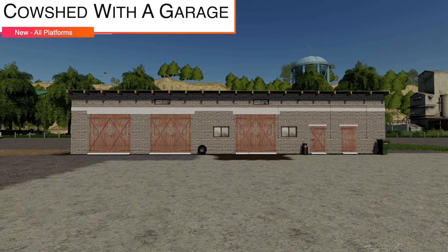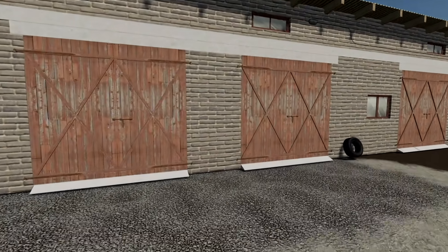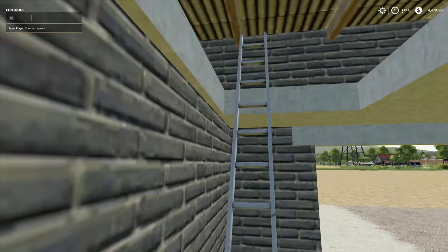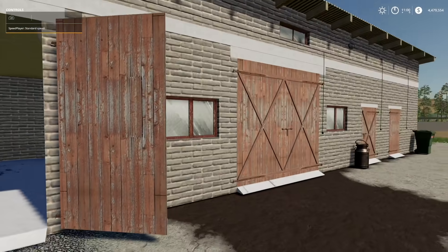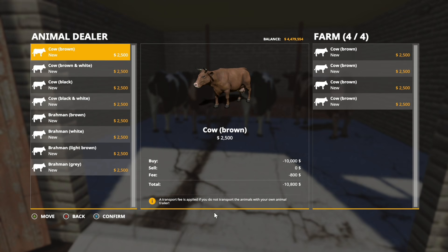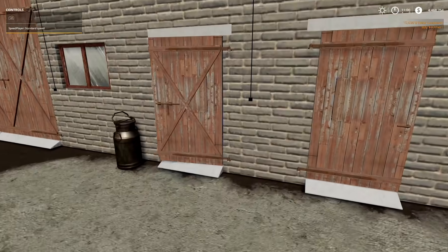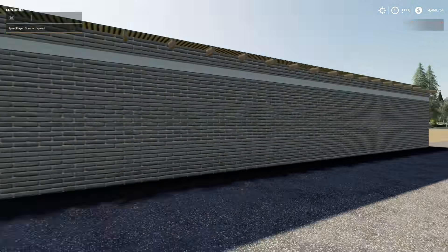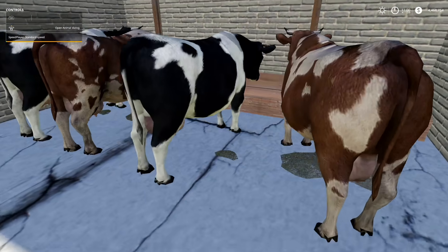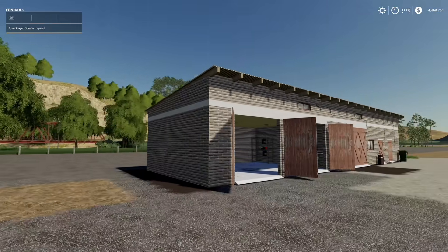Next to last new mod for all platforms is the Cow Shed with a Garage — for four cows and two garages, and it's a summer home style build. Manure is in place of straw. Opening up the animal dialogue you can buy cows, though animals appear to be static. You'll need to come back and give them all their food.